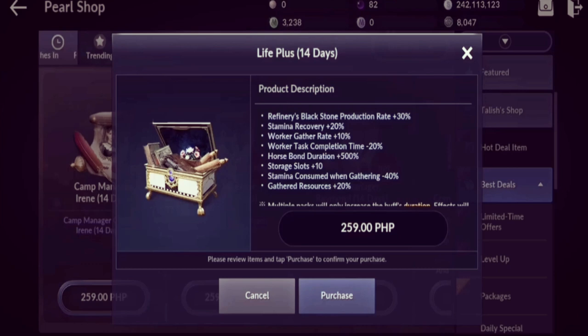Light Plus increases your stamina recovery by 20%, worker gather rate by 10% — so if you're gathering with 252 pieces, that's 25 more pieces — and completion time is reduced by 20%. That's really helpful, especially if you're crafting armor outfits, weapon outfits, or anything that takes hours or even days. You also get a horse bone duration increase of 500%.